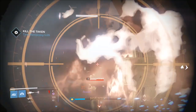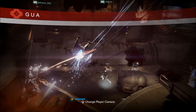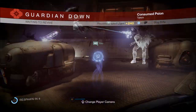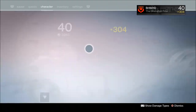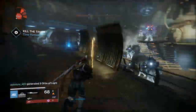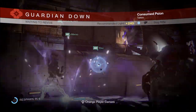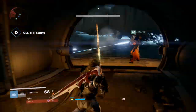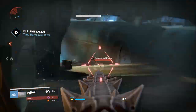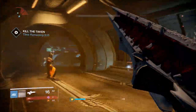For this last room, I recommend killing a couple of the ads up front, focusing on the scions, and then focusing on the boss — because the ads are going to keep spawning as long as the boss is alive. Use snipers, tethers, scout rifles, long-range weapons, and just peek from that first room doorway area.